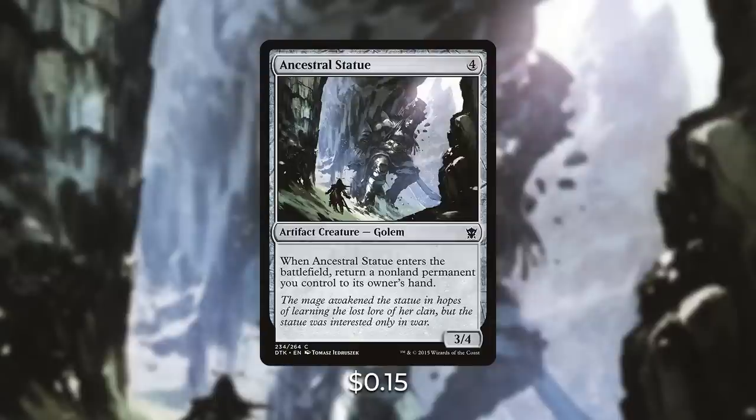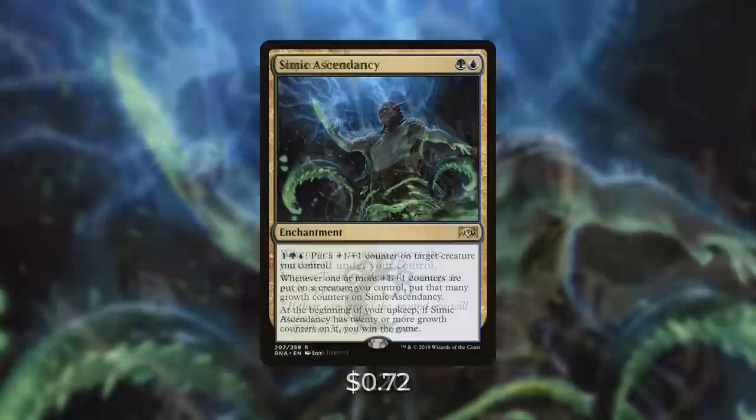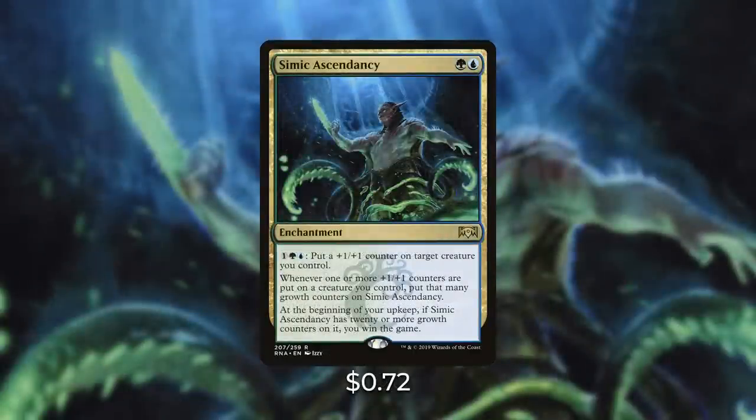The best of all those creatures is Ancestral Statue — a colorless artifact creature that costs four. When it enters the battlefield, return a non-land permanent you control to its owner's hand. So if your Animar has four +1/+1 counters on it, you can play Ancestral Statue for free and keep replaying it to grow Animar infinitely large, where he can one-shot an opponent. Or you can use it as a combo with Impact Tremors — an enchantment that deals one damage to each opponent whenever a creature enters the battlefield under your control. As you continuously replay Ancestral Statue, it deals one damage to each opponent, killing them all on the spot.